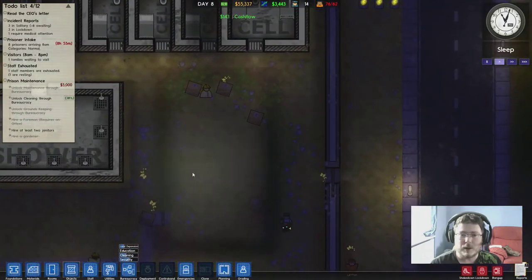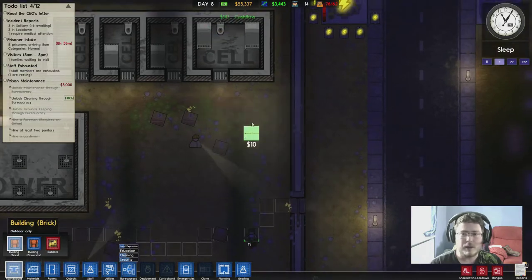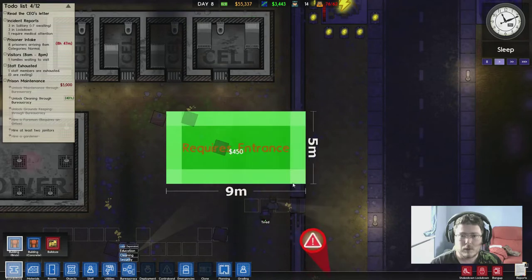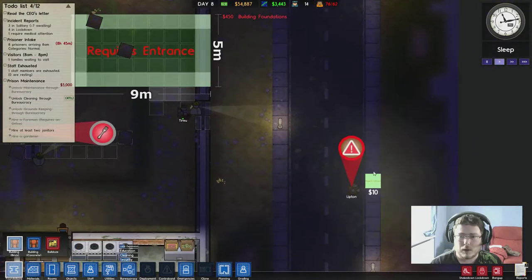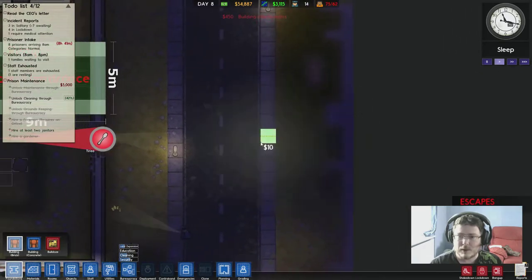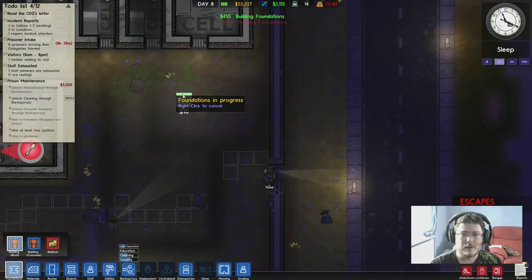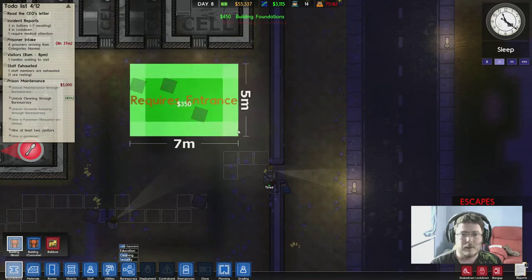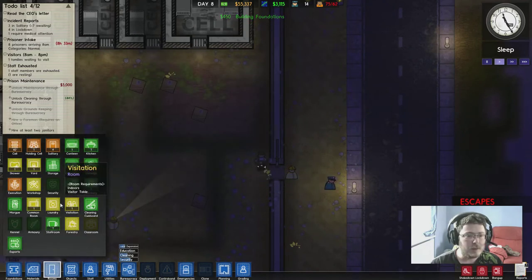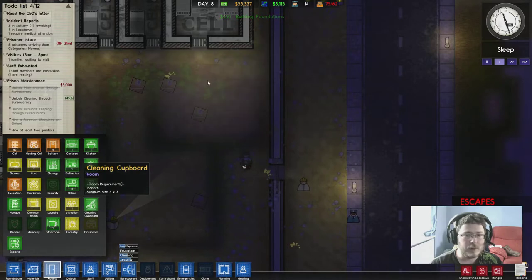We've got room over here, so I might put it here. Foundations - let's go here, in the middle of the little kitchen area. Then a prisoner named Lipton has escaped! Damn you Lipton! How big does this cleaning cupboard need to be? Cleaning cupboard - three by three. Okay.